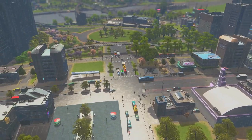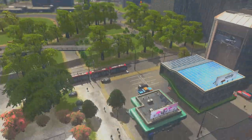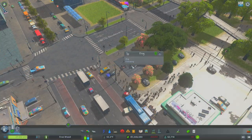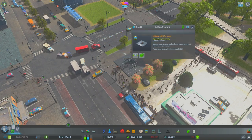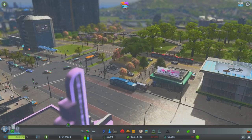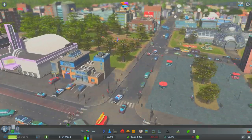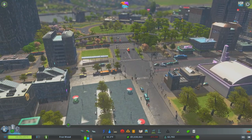We're going to get all your measurements and where you can place different things. You can see here in Fremwood we have tram lines coming in through a little park area - this is looking pretty sweet. We've got metros as well which are getting a lot of use. The metro is 825 a week, the bus lines here are really busy, tram lines are busy, everything's working well, and traffic through the centre is flowing really clearly. So without further ado we're going to dive into this and start building so you guys can hopefully replicate this in your cities too.